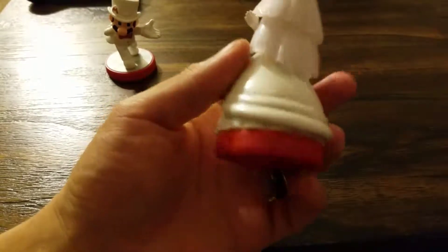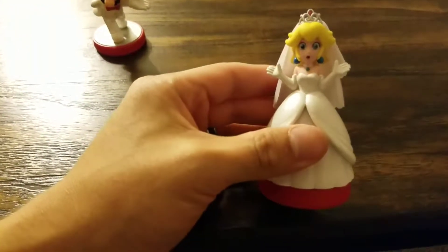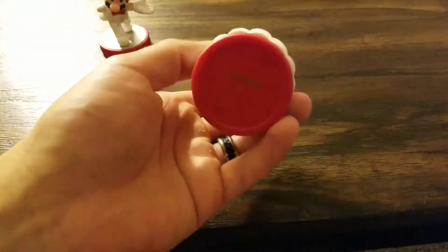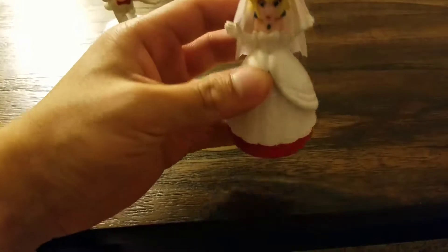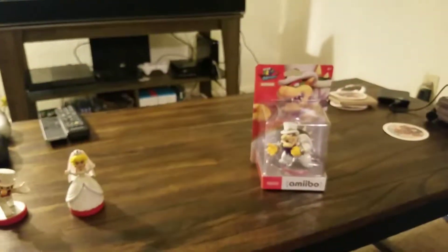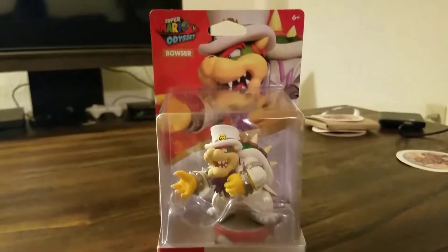The tiara's cute. It doesn't have eyes — but then again, neither does Mario's hat, so what are you gonna do. You don't see a base of course because her whole dress takes it up. Not bad, not bad at all. Alright, saving the best for last — King Koopa himself.